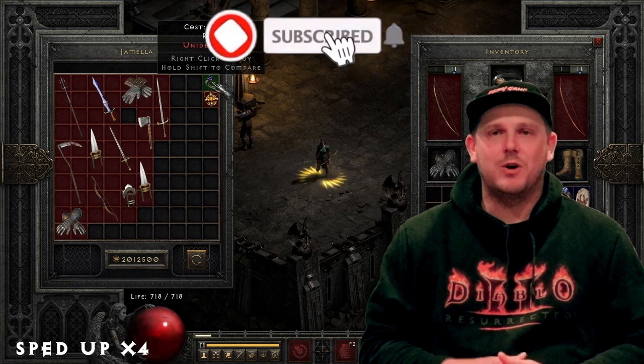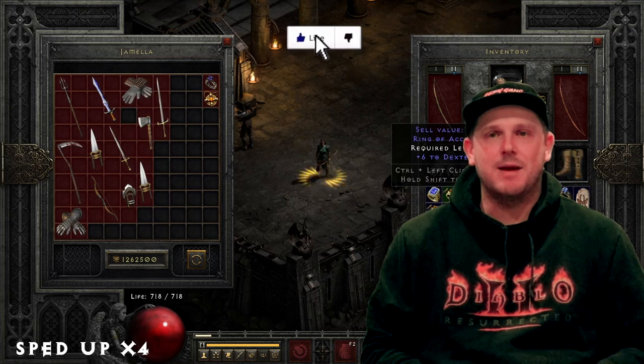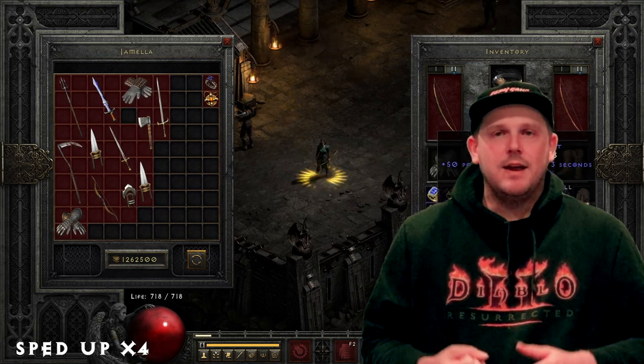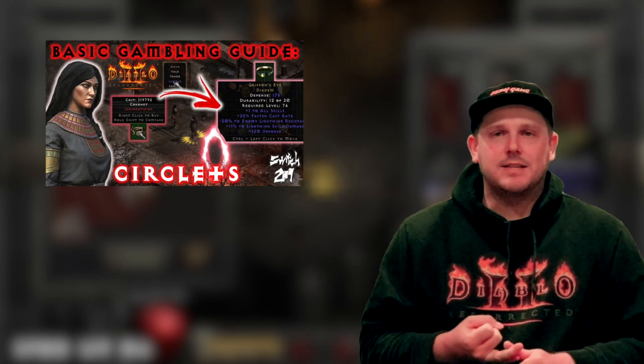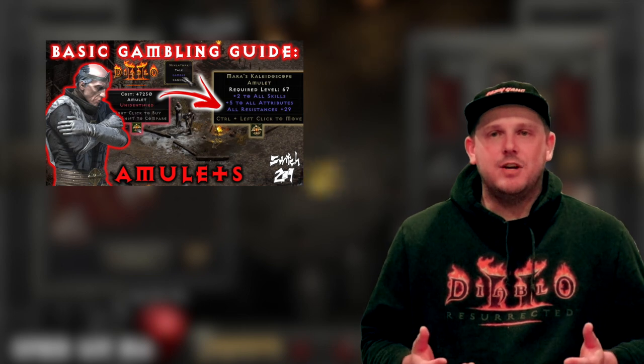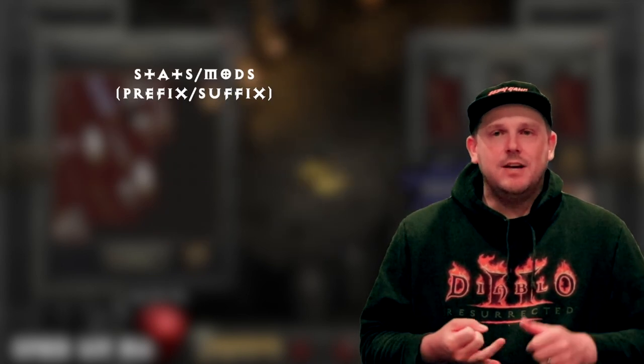How's it going everybody, thank you for checking my channel and welcome to today's video. Today's going to be the conclusion on the series where I cover the basics of gambling in Diablo 2 Resurrected. If you missed either the previous videos — the first one being gambling for circlets and coronets and the second one being gambling amulets — make sure to click the card in the corner up above. In this video we're going to cover the basics of gambling for rings.